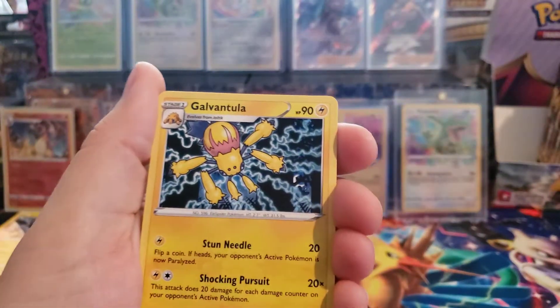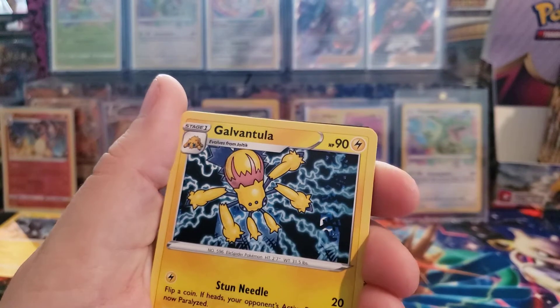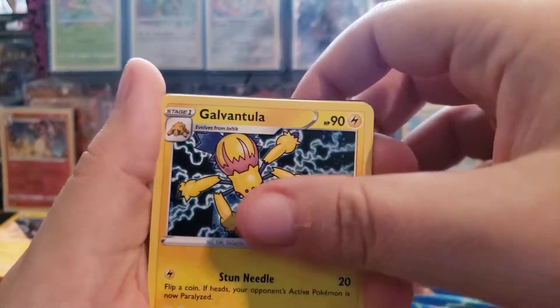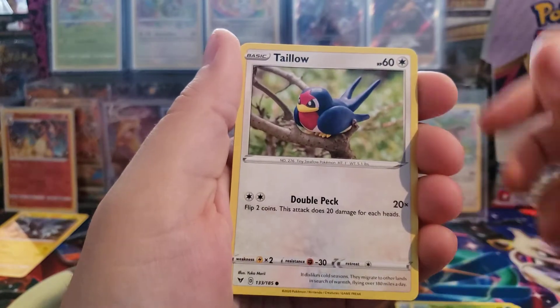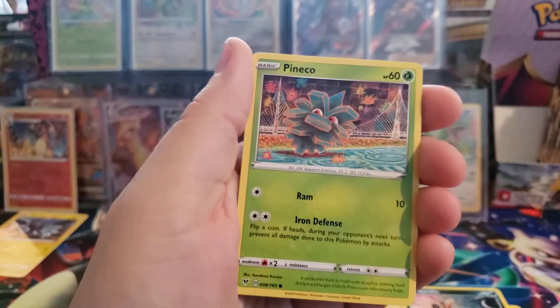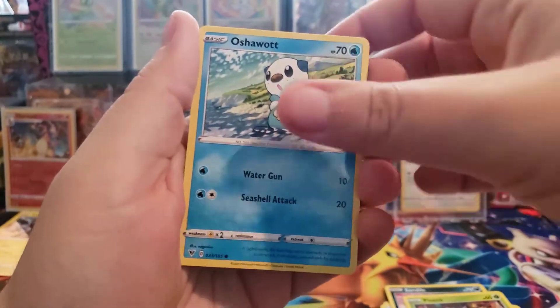We have a Water Energy. My bulk cards are starting to just get insane. I mentioned in my last video - I got these two booster boxes basically on bulk cards. I sent in 6,000 commons and uncommons and got enough store credit to get two boxes of Vivid Voltage. So these are kind of free Pokemon cards, but not really.